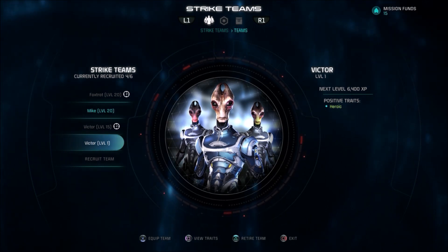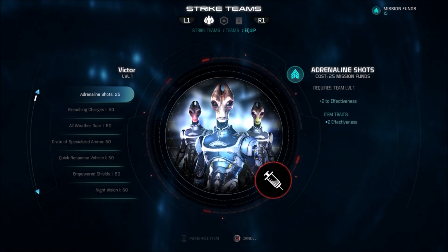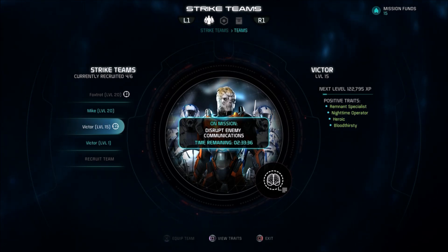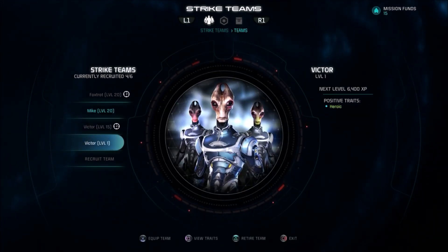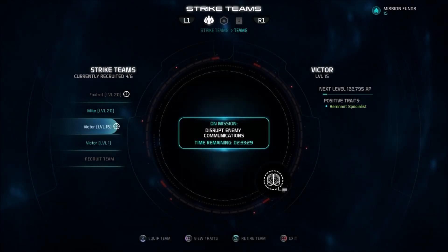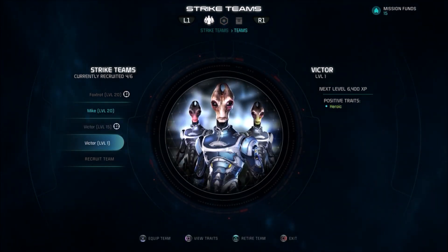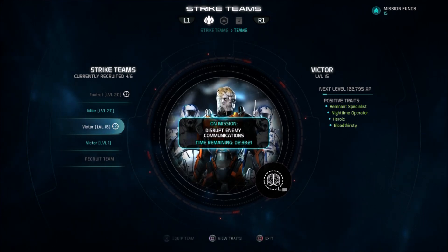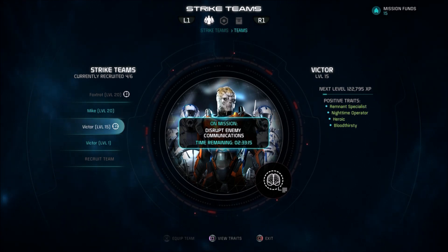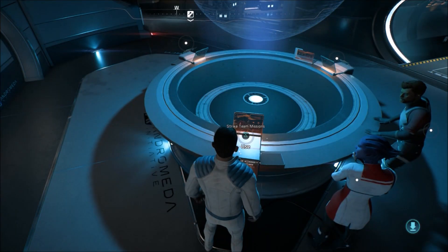I have two different Team Victors now — this Victor team with a Turian leading two humans, and my Salarian team also named Victor. With the old Team Victor, I bought them a cheap piece of equipment to give them some enhancement before sending them on bronze missions to make sure they never failed. We'll do the same, but right now we can't afford anything for those guys.